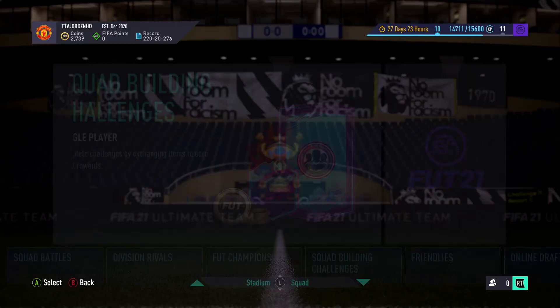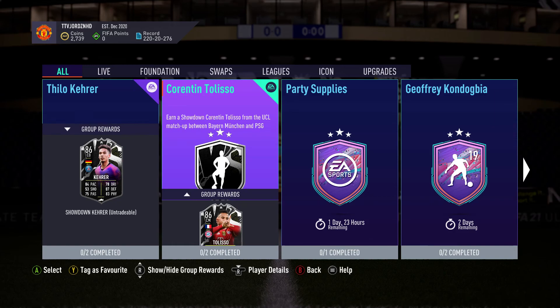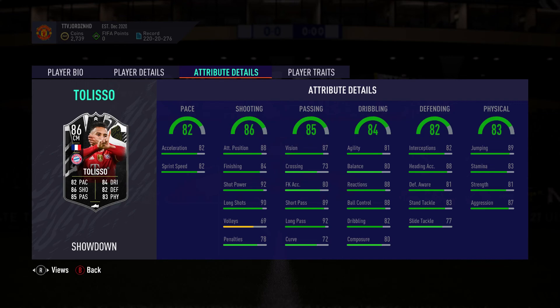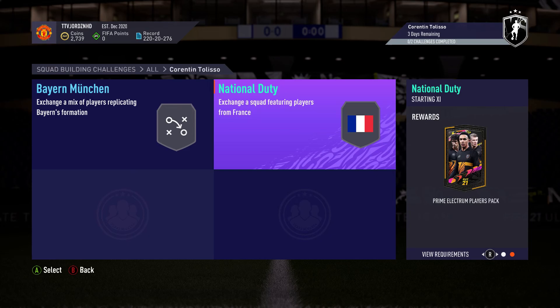Apart from that, we've also had other 7pm content where we have had two Showdown players. Tilo Kera, who looks very good as a centre-back — 84 pace, 87 defending, 83 phys, 75 passing. Looks fairly good. And you've got Corentin Tolisso from Bayern Munich, who looks like an all-round pretty good centre mid. He's got bulk stats all in the 80s, so that is a beautiful card. For the SBCs — 83 and an 85 and an inform — that's going to be around close to 200-250k, so he's a flop for me.